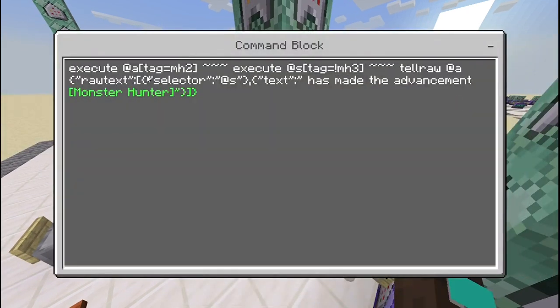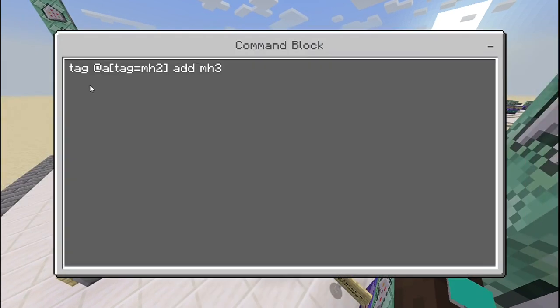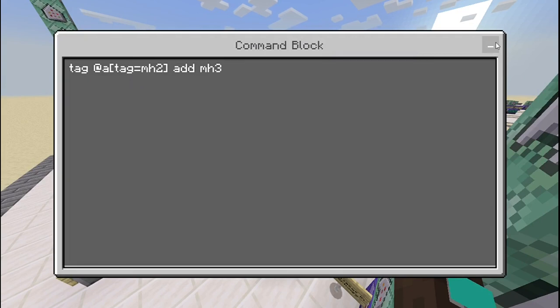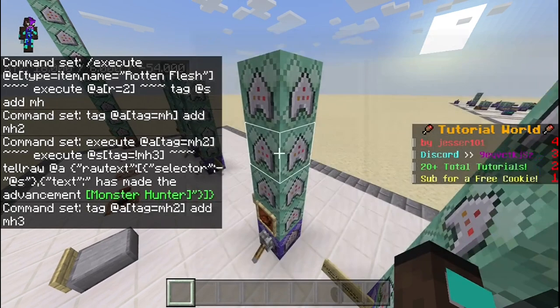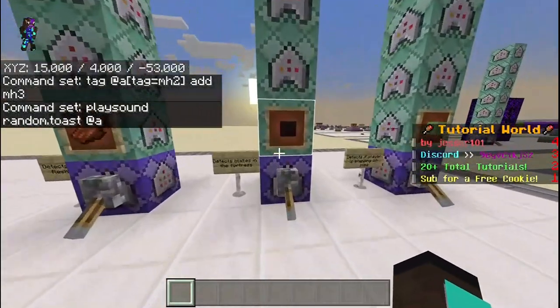Then 'execute as @a[tag=monster_hunter_2] execute as @s[tag=!monster_hunter_3]' sends the tellraw Monster Hunter advancement message. After that, 'tag @a[tag=monster_hunter_2] add monster_hunter_3' prevents completing the advancement again, and finally play 'random.toast' to all players.